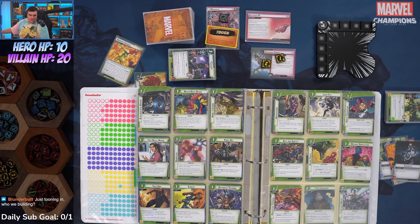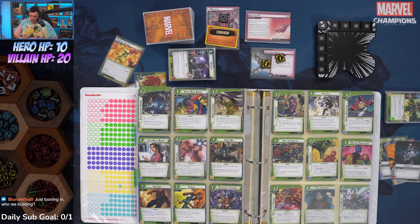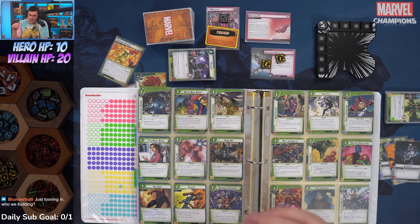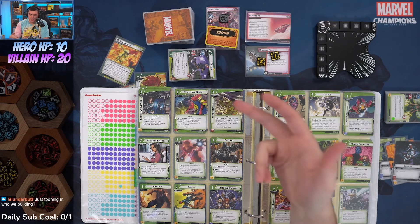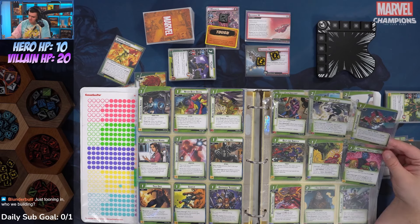For those just tuning in: we're doing Josh's challenge — taking on expert Magneto with the four X-Men, each using a different aspect. If I win with Protection, I can't use Protection with any of the other three X-Men. Phoenix probably has one of the better matchups against Magneto, and her three-thwart can get through the side scheme fairly quickly — even though I think Protection is the worst matchup overall because of how much threat he throws.